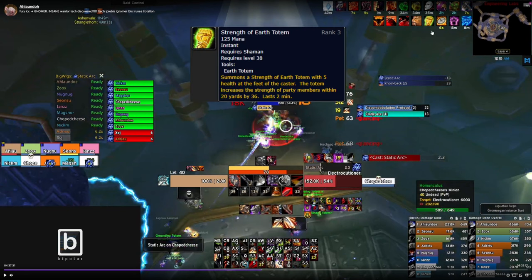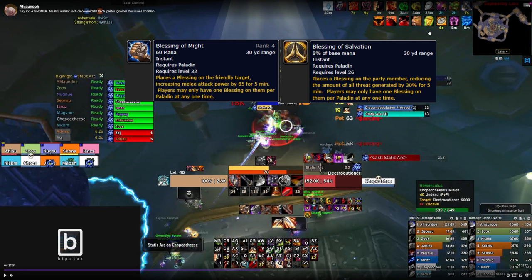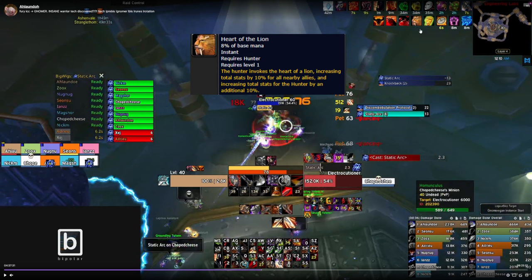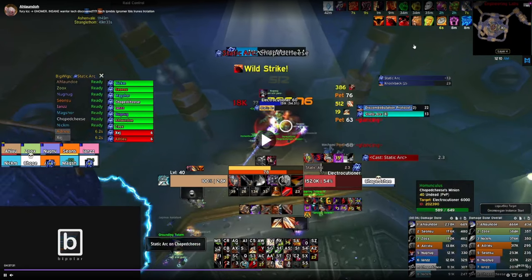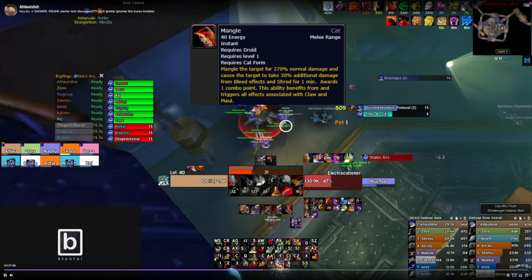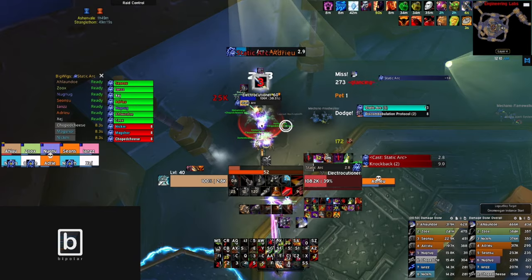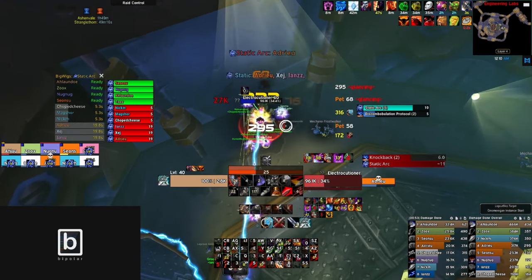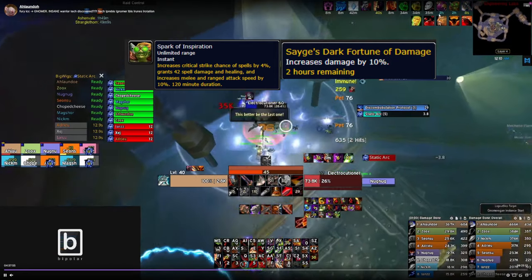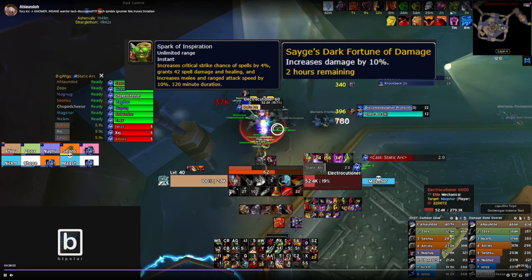Since we're Horde, we have a Shaman for Strength of Earth. Alliance will want probably two Paladins — one for Might and one for Salvation, or you can take Kings instead. We have a Hunter using Aspect of the Lion for a 10% stat buff, which is extremely good, though not as big as Windfury. Last is Mangle from a Feral Druid, which is 30% increased bleed damage. For world buffs, right now it's just the Gnomeregan buff and Darkmoon Faire, available in Mulgore or Elwynn Forest depending on the week.